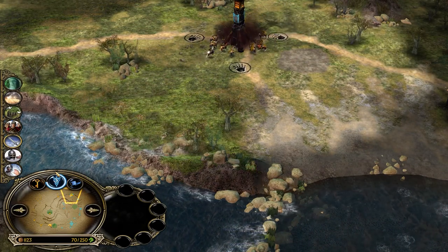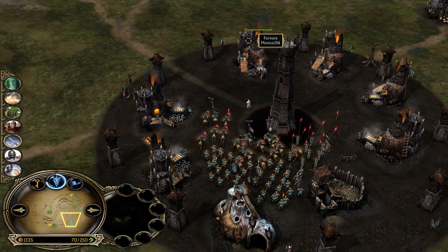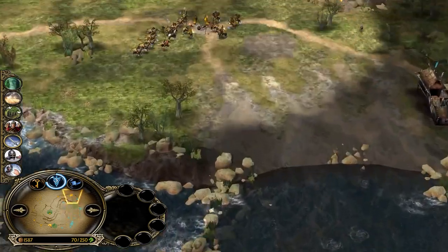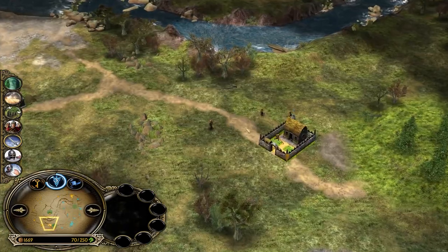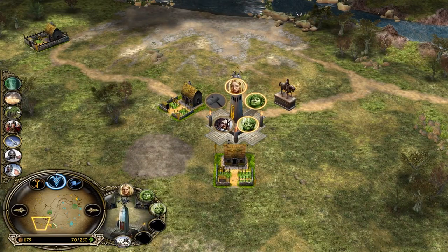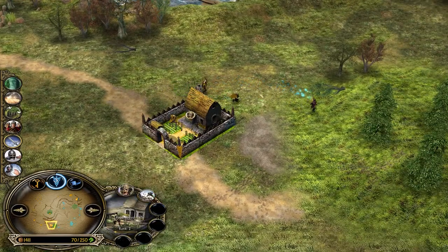Ents can also be good for sieging — you can easily tank those arrows for a long time and take down multiple structures with the Ents. Rohan now has Gimli back up. Legolas is almost level 4. Aragorn is back on the menu — so we have three hunters here, just like in the films. Horses coming from the top side.